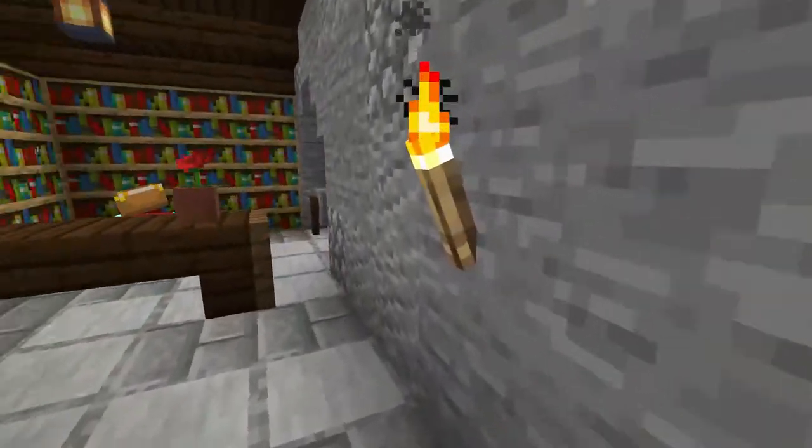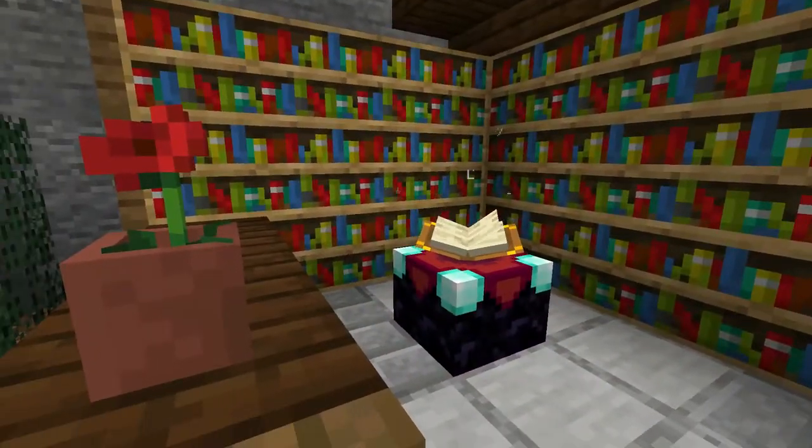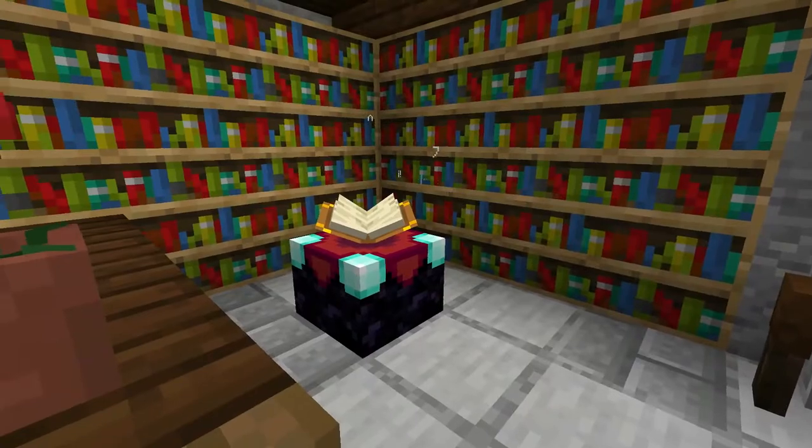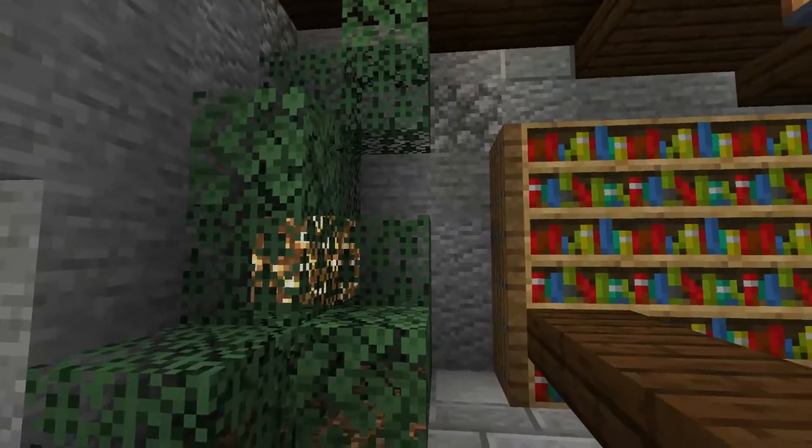Moving through to the enchant room here — this is where we do all the enchantment on the server. You have your enchanting table, bookshelves, disenchanting, everything you'll need. There are also leaves here to add a little bit of colour to the room.